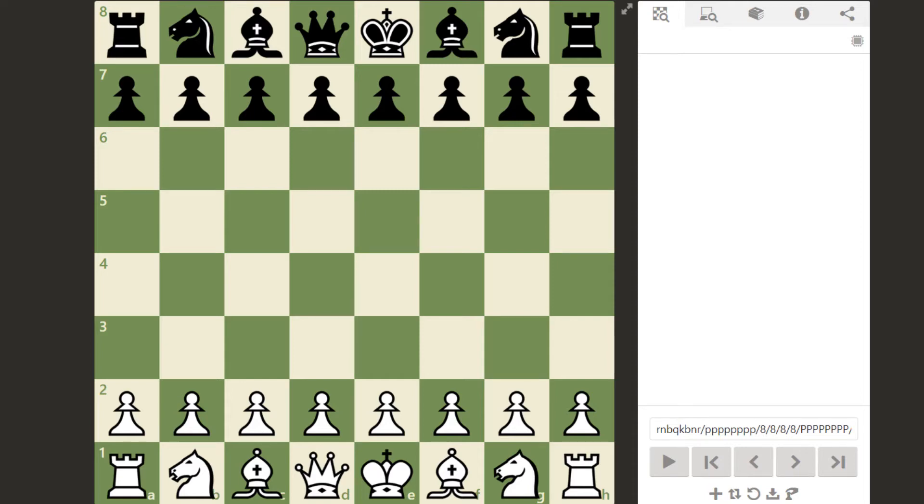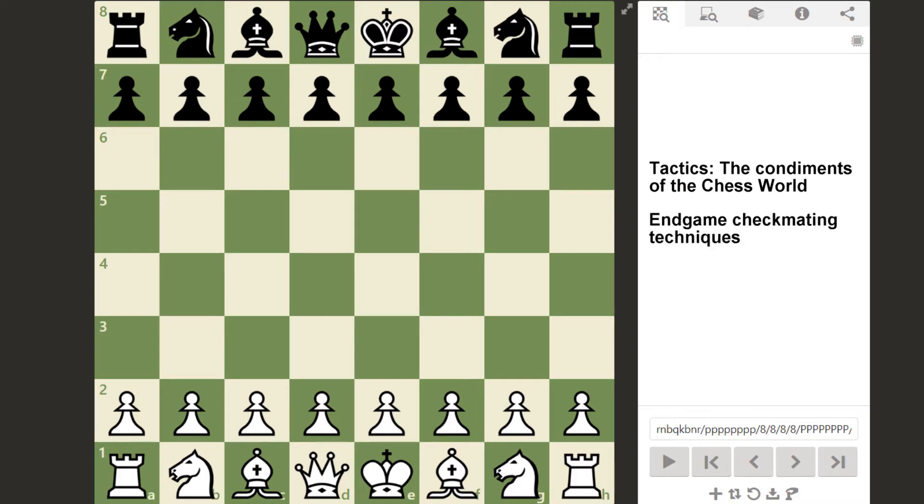Hey guys, how's it going? This is Wolfpad and welcome to part 3 of my Chess Basics series, where I will teach you everything you need to know in order to start playing chess right away. If you haven't seen either of the previous parts, make sure you do that since you'll need that information to understand what we'll cover today. For today's video, we'll be looking into tactics, endgame checkmating techniques with different pieces, and chess openings for white and for black.